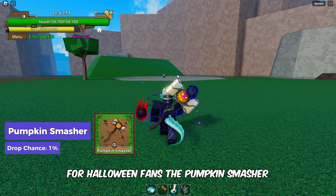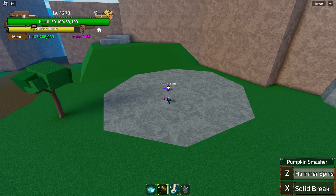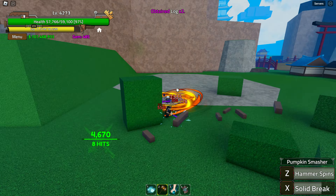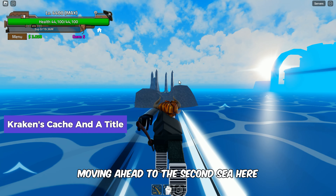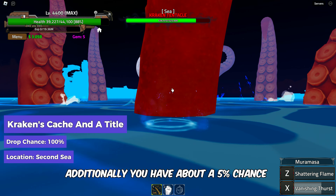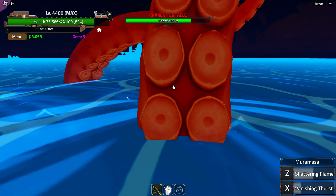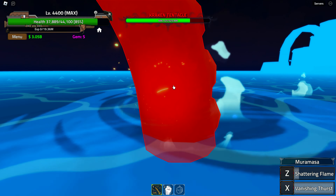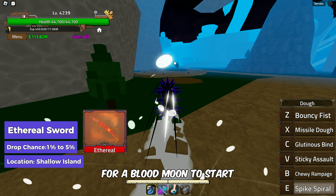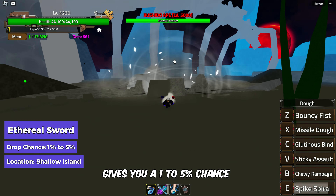For Halloween fans, the Pumpkin Smasher drops from the Jack-O-Lantern boss in the Second Sea with a 1% drop chance. Moving ahead to the Second Sea, defeating the Kraken Tentacle gives you the Kraken's Cache and a title, and you have about a 5% chance of getting the Kraken's Ink. For the Ethereal Sword, you need to wait three nights in the Third Sea for a Blood Moon, or keep changing servers until you find a spawned Bushudo Ape — defeating the Bushudo Ape gives a 1-5% chance of obtaining this rare item.